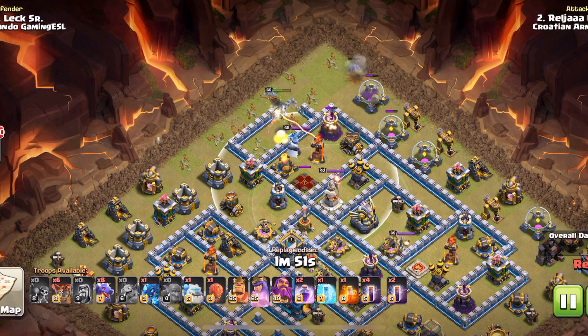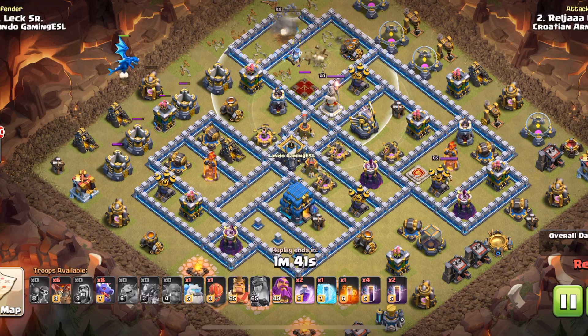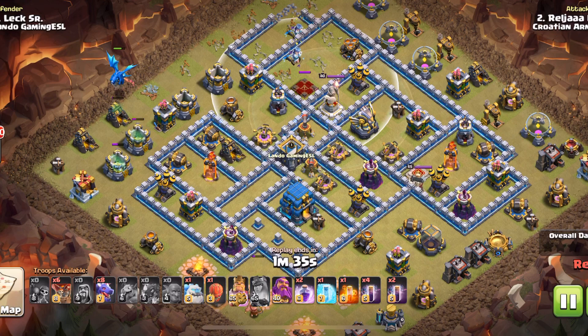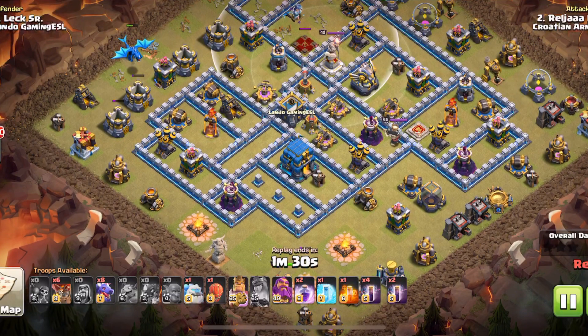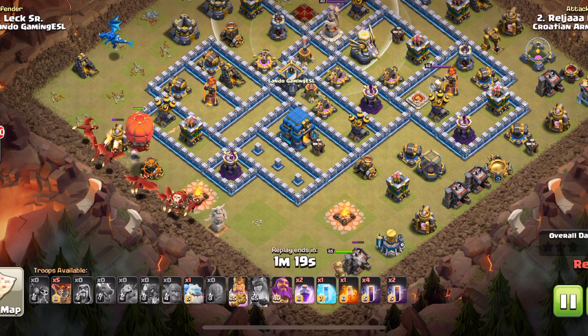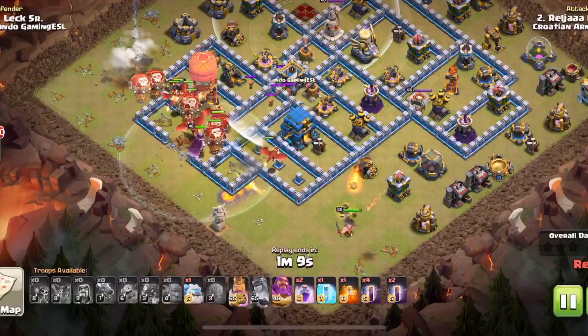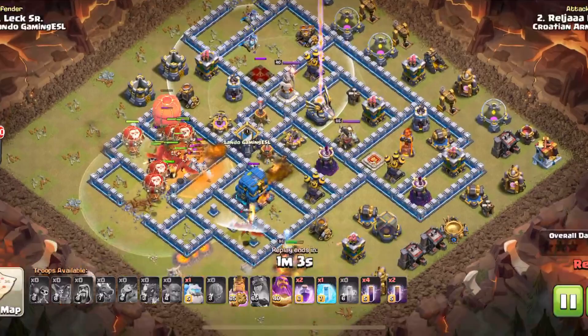He didn't bring his king in on this either — just the queen, an ice golem, some wall breakers, and funnel troops. He gets the inferno and the queen. Now he's got the electro dragon to cut the other side of the funnel, and he puts his king down to funnel that side. Dragons go up the middle to target that inferno and the X-bow. Stone slammer to tank, and a handful of balloons to catch any seeking air mines. The king is doing a great job funneling down there, and he pulls the CC, with a poison ready.